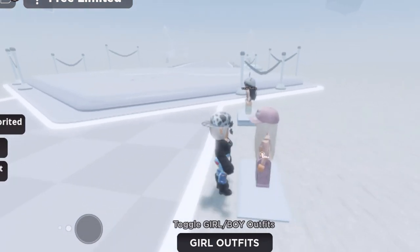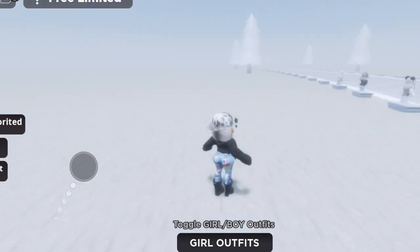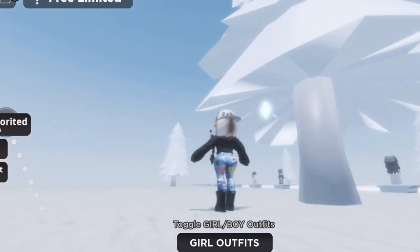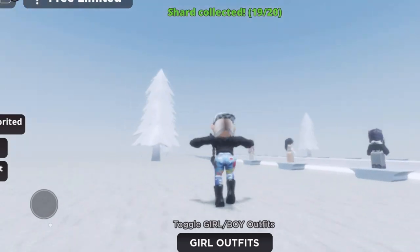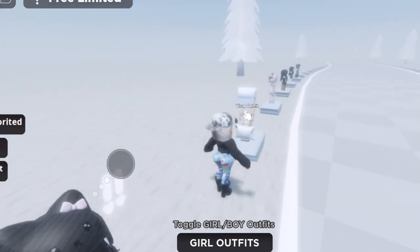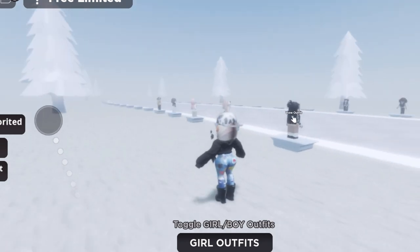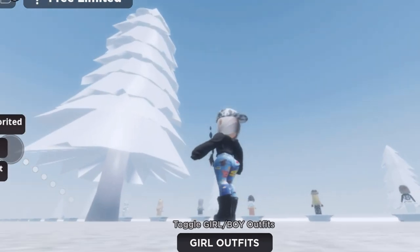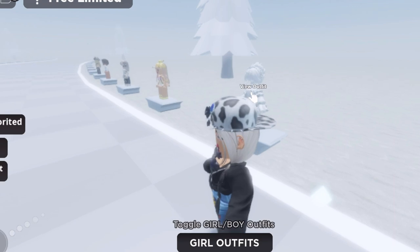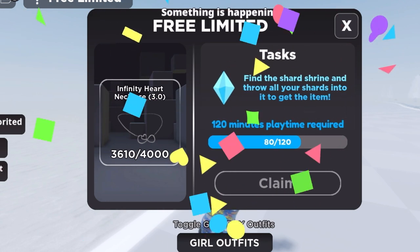Continuing down the second section of avatars, working both sides so we don't miss anything. A few trees down on the opposite side — number 19 under a tree! Just one more. Still crisscrossing through the second section. I feel like they're spawning as we go, so I don't think you'll have a problem finding them. Right here beside this avatar on the ground — that is number 20! 20 shards collected!